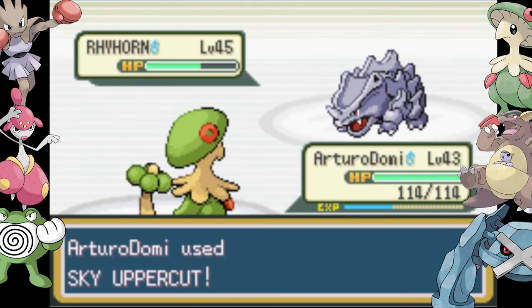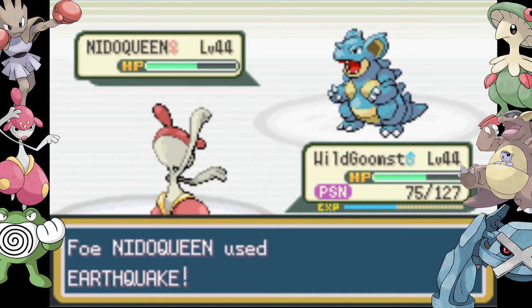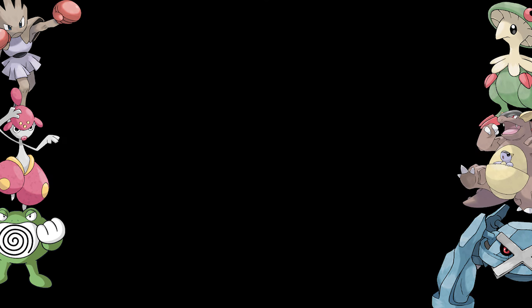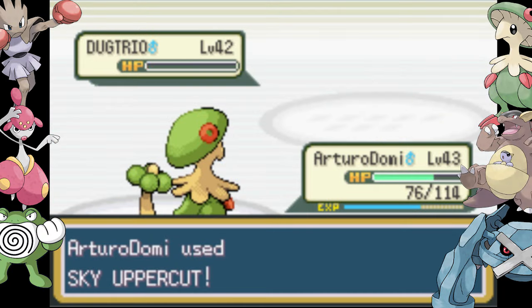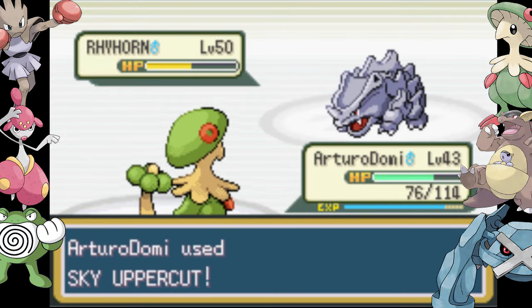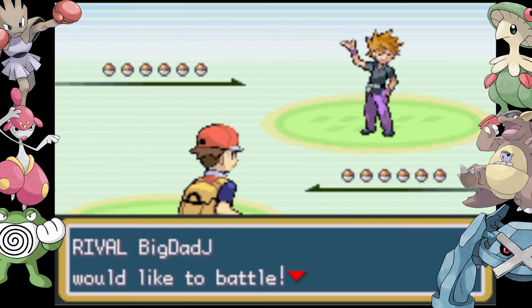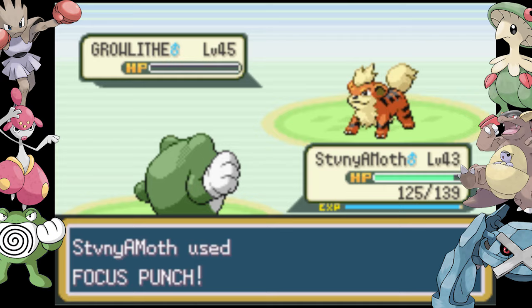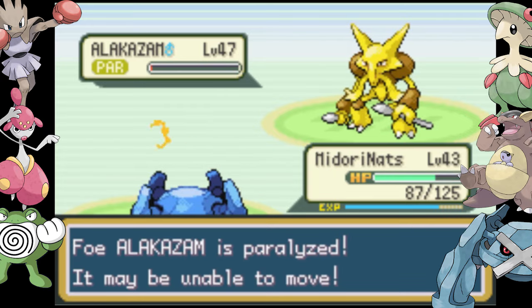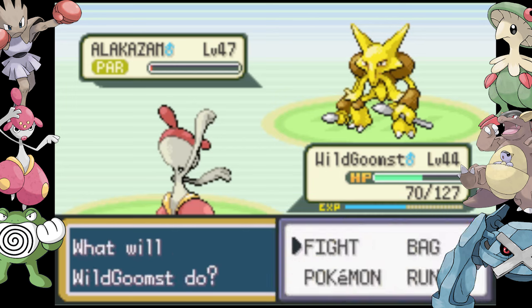Round eight brings us to Giovanni for the final time. His team is not impossible but it is challenging — his typing of Poison makes it hard to use big moves, and he knows a lot of Ground type moves making Metagross somewhat ineffective. Luckily because I picked up Breloom, it's able to get us most of the way through. The only reason we win here is sheer luck and the lack of Full Restores on our opponent's team.